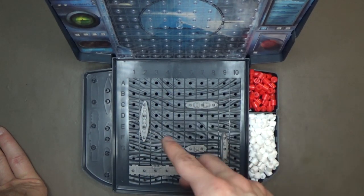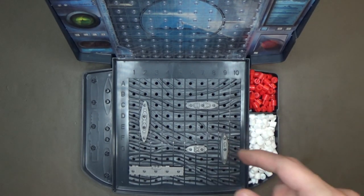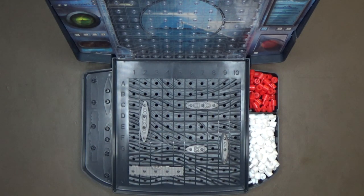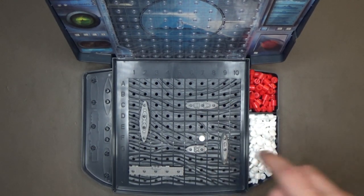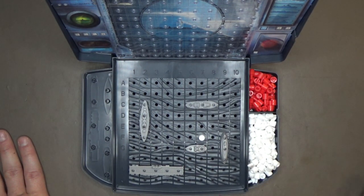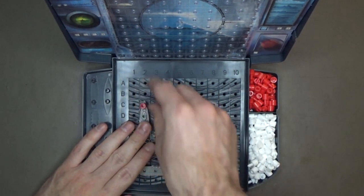Once you and your opponent have placed your ships, decide who goes first, and then you and your opponent take turns marking a spot to see if you can hit your opponent's ships. The goal of the game is to sink all five of your opponent's ships before your opponent does the same to you. If your opponent calls a shot by letter and number on the grid — for example, F7 — you look there, it's an empty spot, so you place a white peg and say 'miss.' Your opponent then takes a white peg and puts it on their target grid at F7. Now let's say your opponent calls C2, and there's a ship occupying that space — you take a red peg, place it there, and say 'hit.'